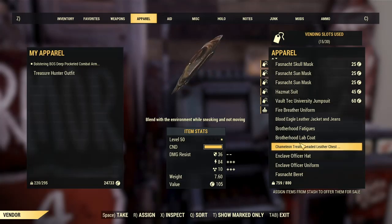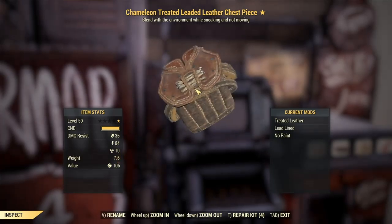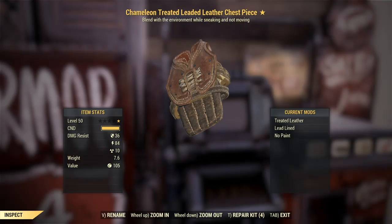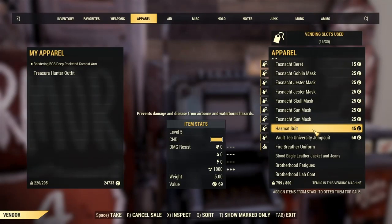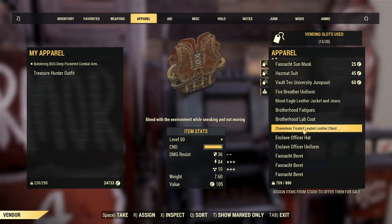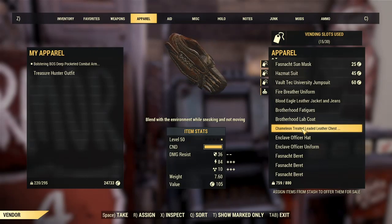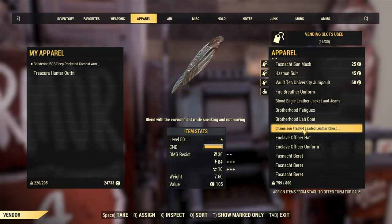Here's a legendary piece — the value is 105, damage resistance 36, energy 84. It blends into the environment while sneaking and not moving. That's not bad. I'll probably sell this for around 110 to 115 caps.